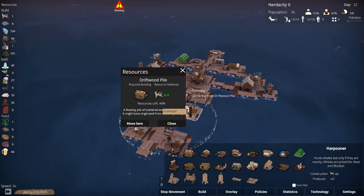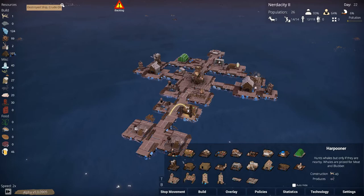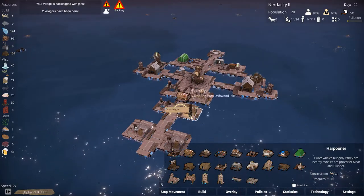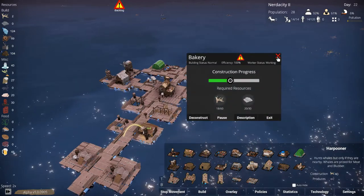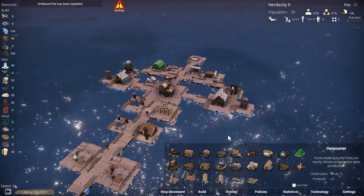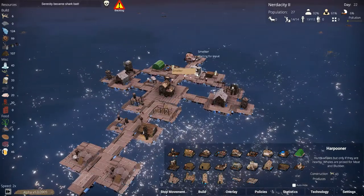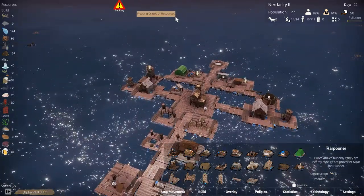We are picking up a lot of wood here. There's some nice stuff — kelp forest! I think we'll head over to this kelp forest and then up here once we're done with this driftwood pile. Our bakery is almost halfway done, so that's good. More materials are coming in. Our smelter is waiting for wood as well, but first priority is the bakery.